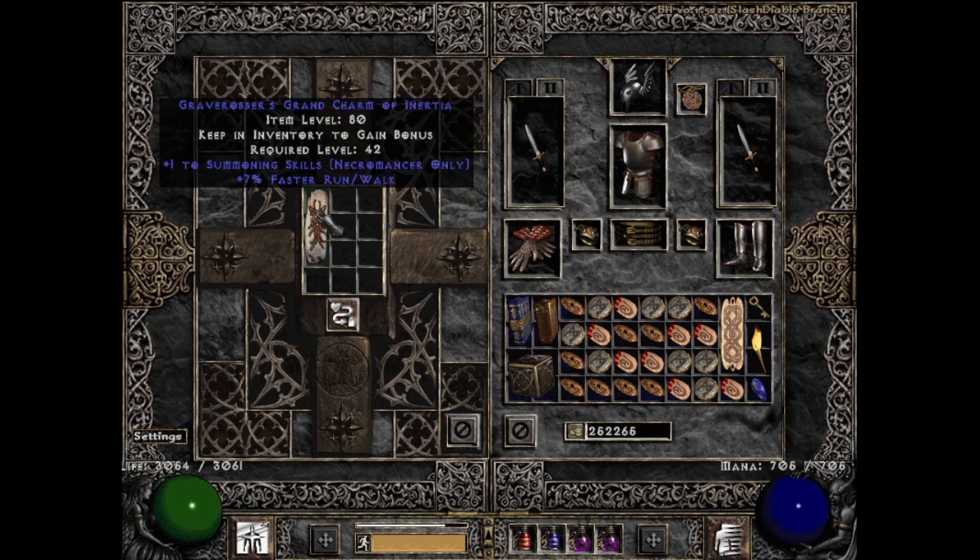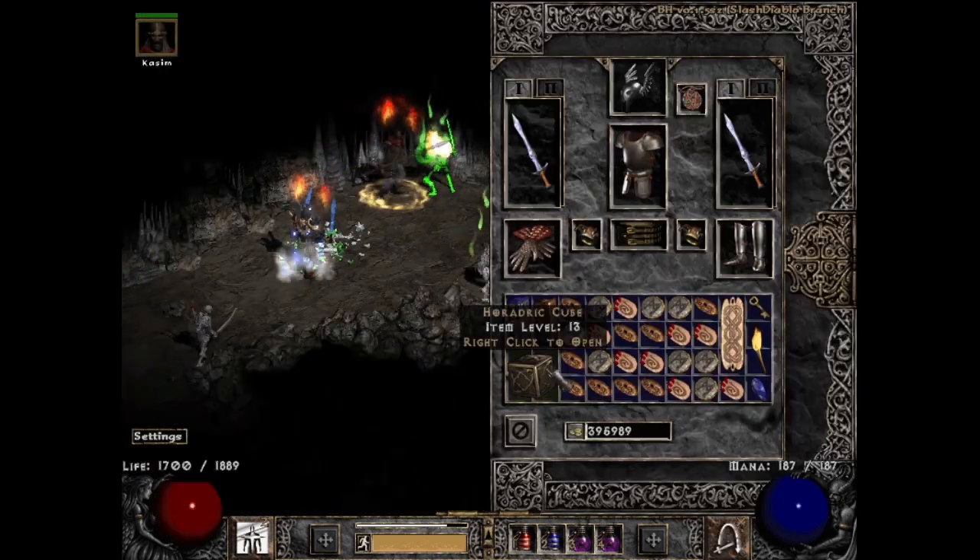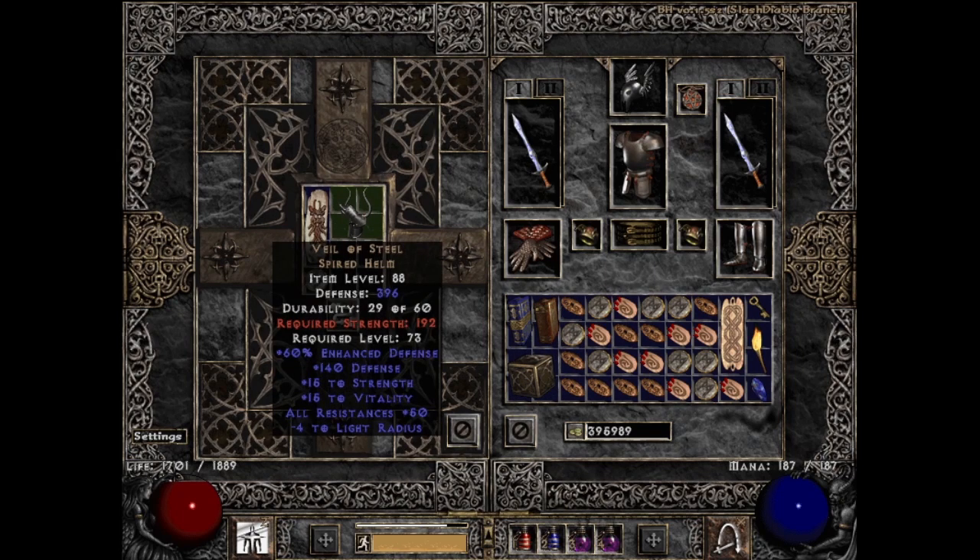Eleven runs later I got another unique spired helm, and the Whale of Steel was a good find when I found it for the first time — now it's just not Nightwings, which is a little bit frustrating because I do want to find a good one of those and don't want to keep finding the same one over and over. Game please. Turns out the game actually mistook that last remark, because I ended up finding absolutely nothing for the next 100 runs — the luck was completely barren.